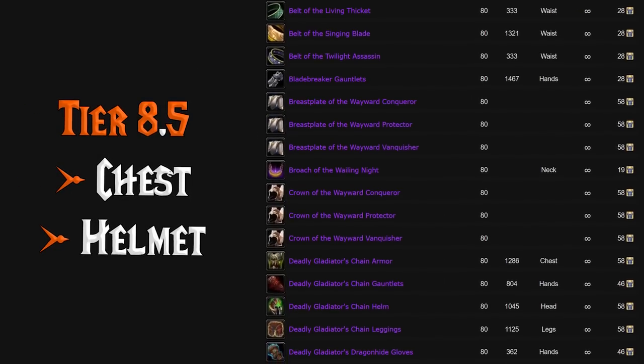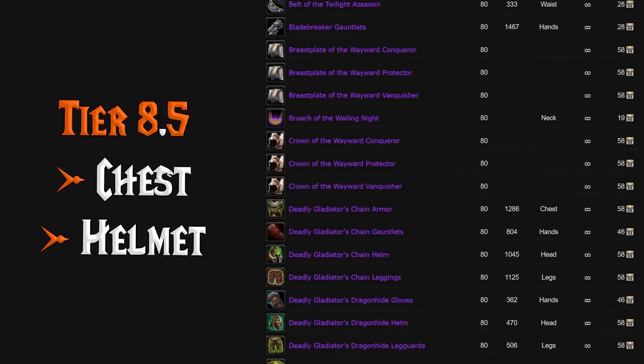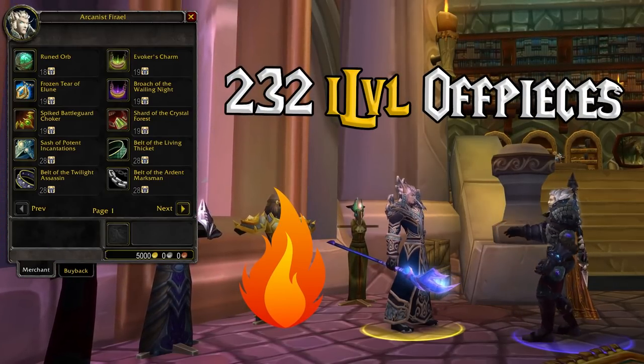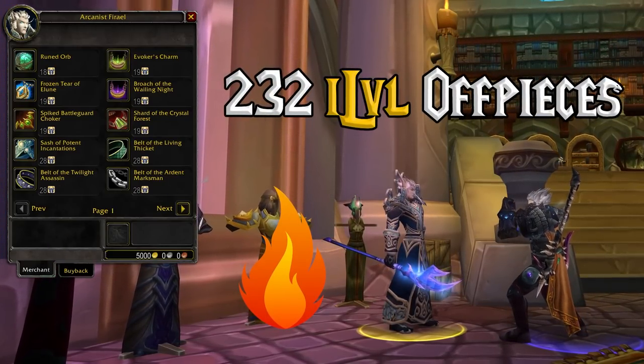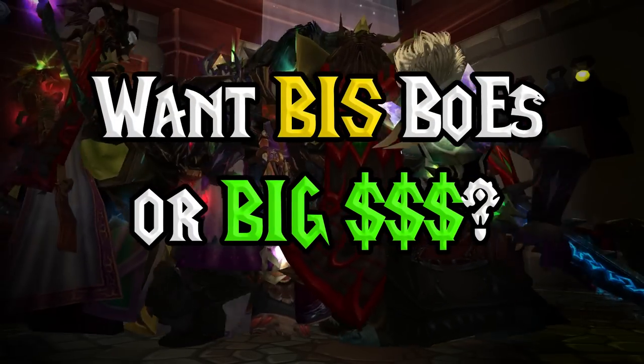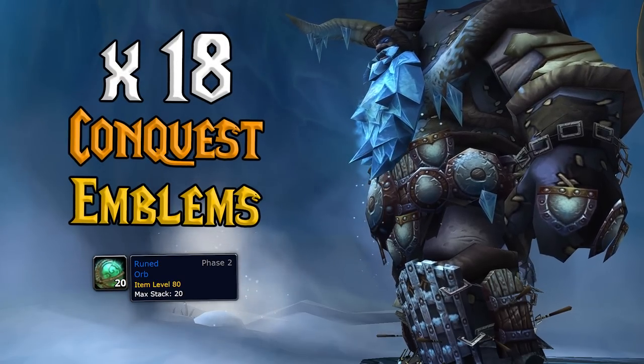There are BIS tier 8.5 chests and helmets available for 58 Emblems of Conquest each. Plus there are off-pieces like belts, gloves, and necklaces — all at 232 item level. And if you want big profit or to craft your own gear, you can buy Ruined Orbs for 18 Emblems of Conquest each.